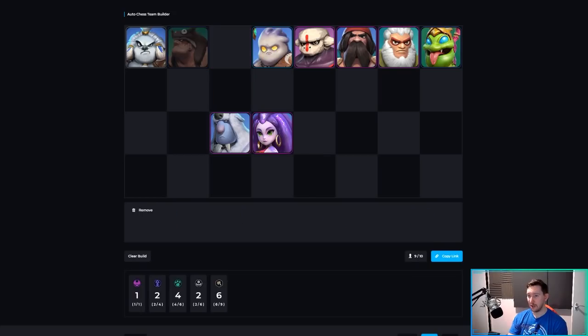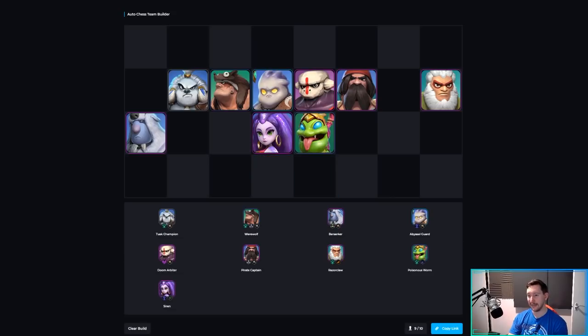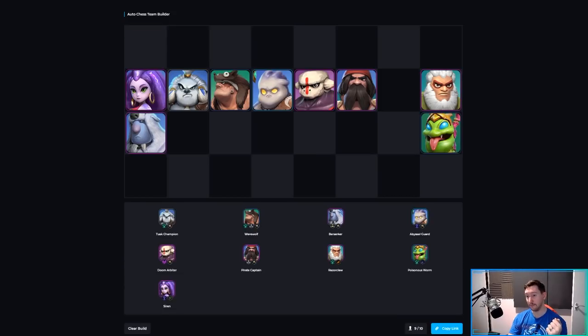For the Beast Warrior build: six Warriors with Beasts, then try to get Poisonous Worm and Razor Claw. At level 9, add Siren or Tsunami Stalker — I like Siren because she gives physical damage increase which is great for Warriors. For positioning: as long as the backline units are in the back it doesn't matter too much. Siren goes on the side, Poisonous Worm behind Razor Claw with a bit of space so Razor Claw can summon. For itemization: offensive items on Berserker or Doom depending on your carry. Defensive items to Doom or Pirate Captain. Mana generation to Poisonous Worm. Refresh Orb is always nice on Razor Claw for the Beast bonus.